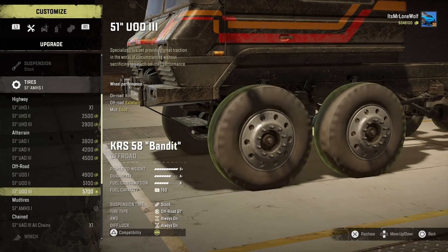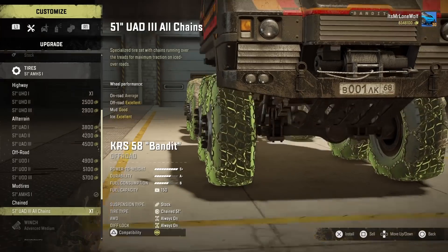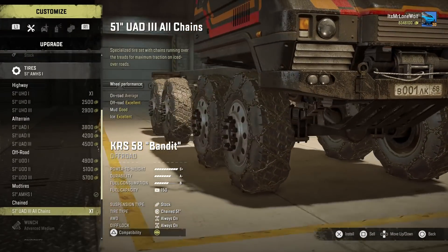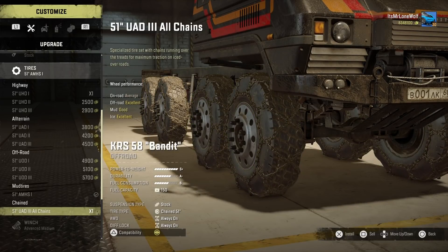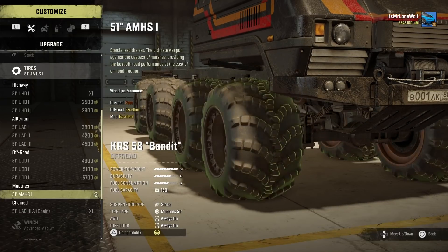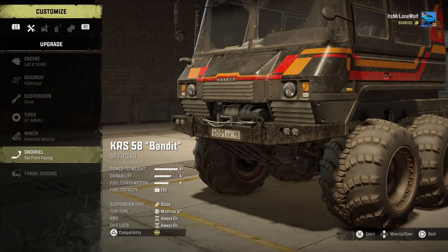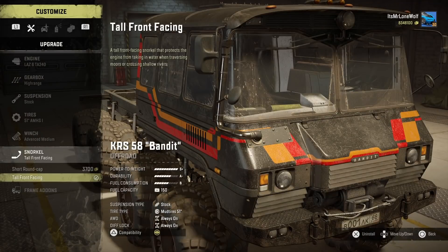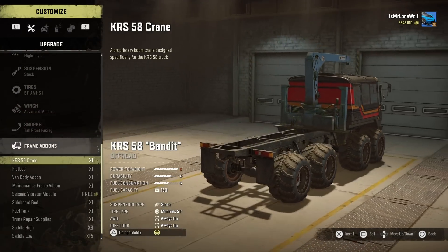As for the tyres, yeah they're not the greatest selection. You've got these custom muds which are handy in some situations, then you've got these chained but they're not like the ones normally on a lot of trucks like the Dolphin and various others. You've got a chained version of the muds whereas they're a chained version of the off-roads, and they're just nowhere near as good — they don't bite in the same.